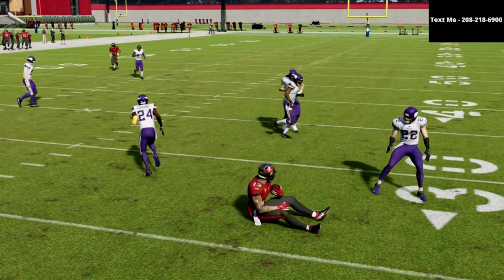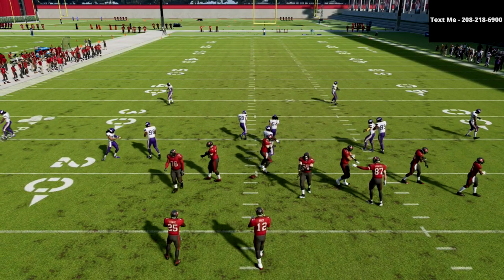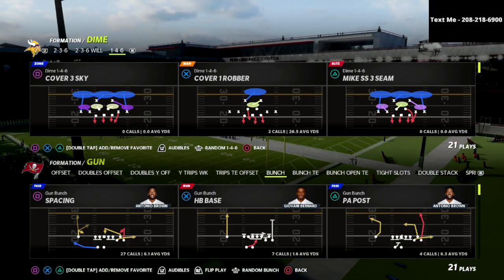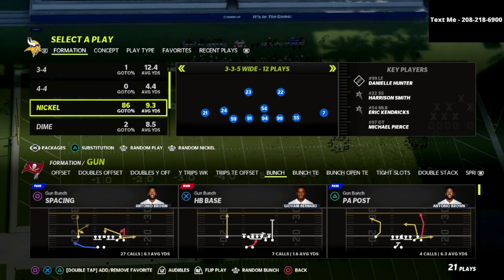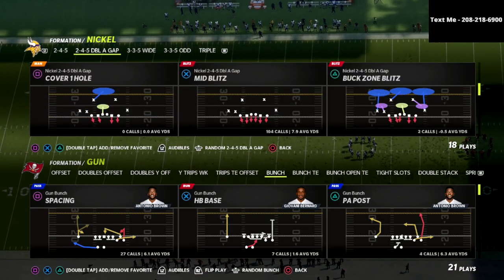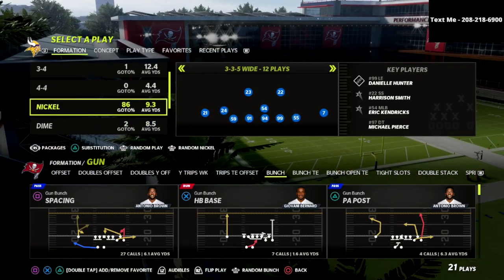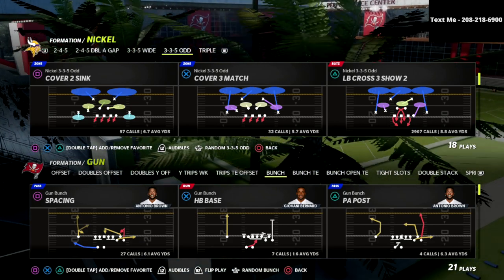The bottom line is we're getting to a point in the year where people are essentially doing the same thing from every formation. You're either getting a five-man pressure that comes in against a blocked running back or blocked tight end, or you're getting a six-man pressure — like the 245 Double-A Gap Mid Blitz, or a 3-4 Bear, 4-3 Even Six-One look — where they send six or even seven trying to get someone free no matter what.